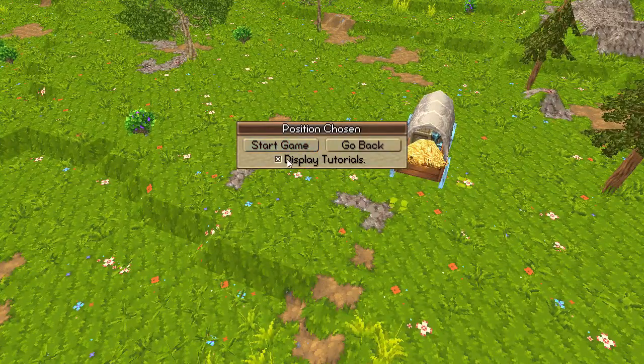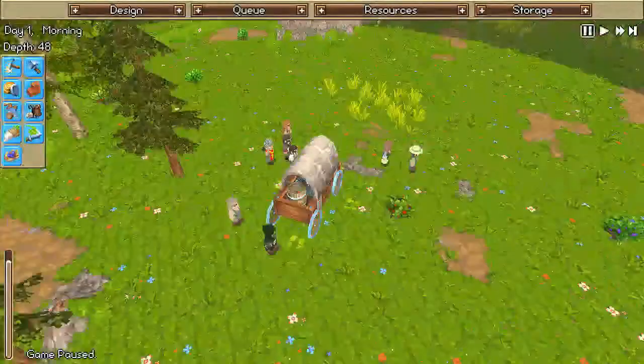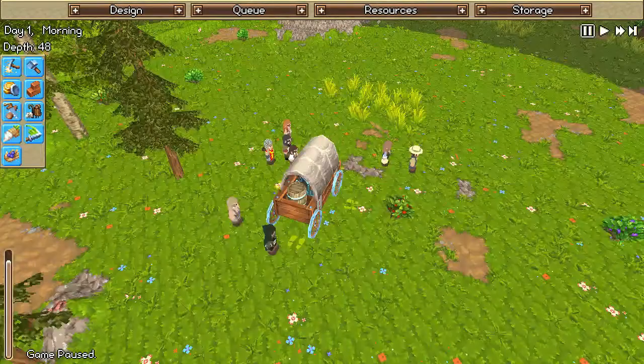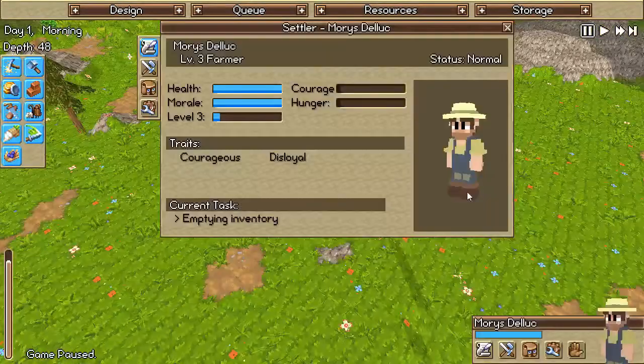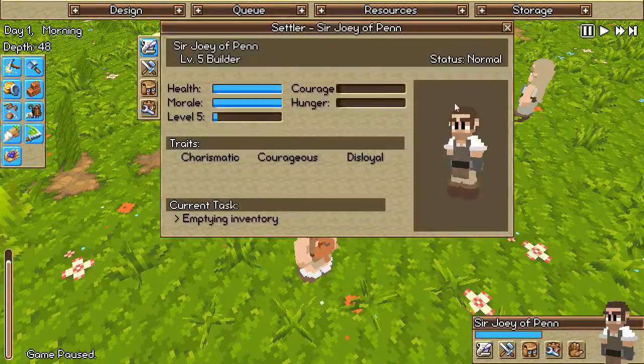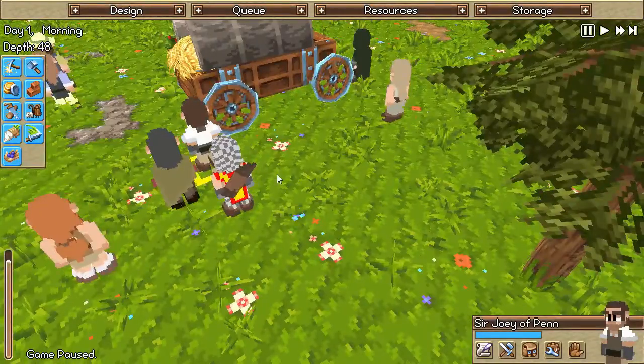Display tutorials — yes, I need help. Whoa, look at these people! He's a level three farmer. I have to feed them all — that sucks. Oh, builder! That's what I'm all about tonight. He's doing cool stuff.